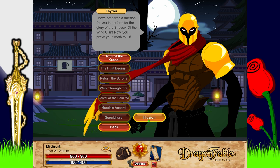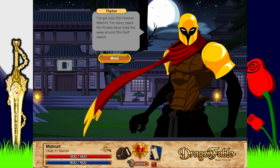Before we start this quest, there's an optional repeatable quest - it's not really part of the storyline so I'm not going to bother doing it. The first mission: for many years the pirates have ruled the seas around Chernof Island. Their control of the seas makes it very difficult for us to give supplies to our village.